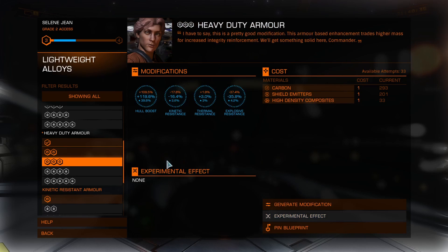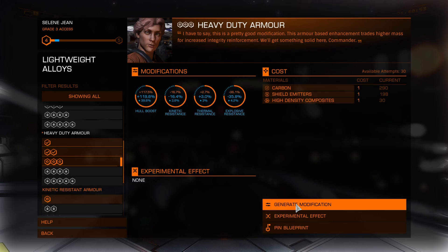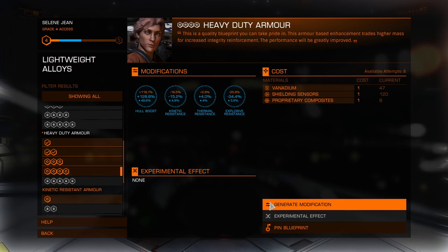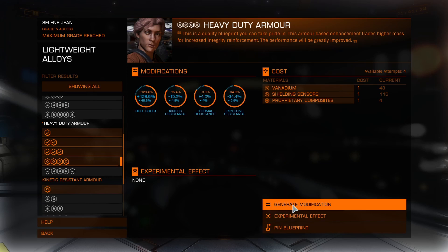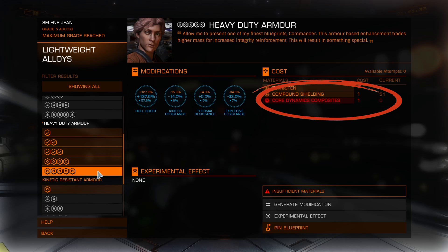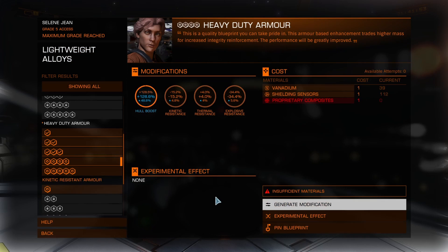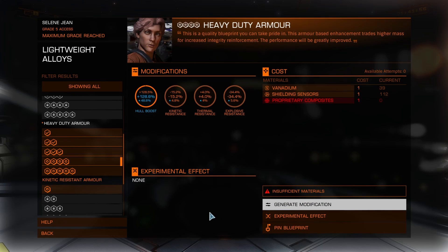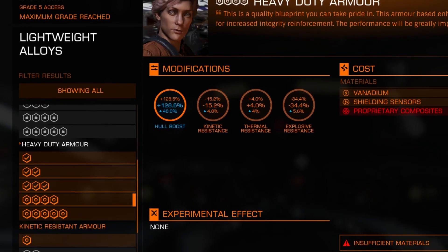Alright, same deal with Grade 3. Now let's see how far we can get with Grade 4. We've unlocked Grade 5, but we already knew we didn't have the materials to do Grade 5 — that's okay. Grade 4 is still a huge improvement over stock. So let's finish out Grade 4. That's the fun of random number generators — we got within a tenth of a percent of the maximum for Grade 4 with the materials we had, so I'm going to call that close enough.